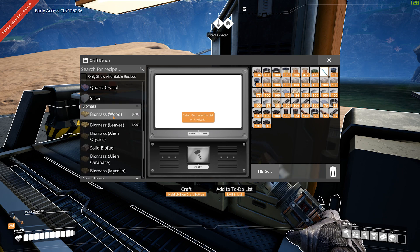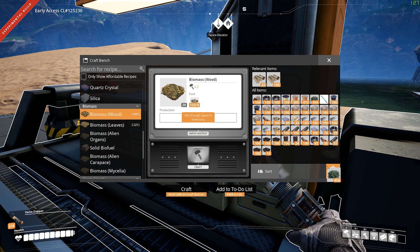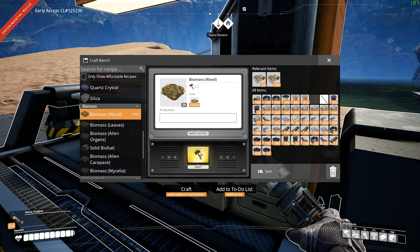Biomass — there it is. I don't have space in inventory, so I'm going to ditch some things.